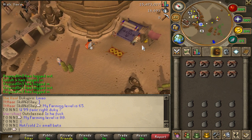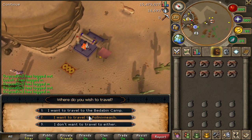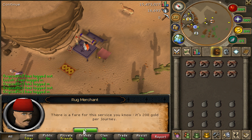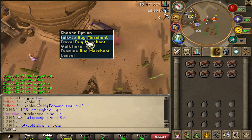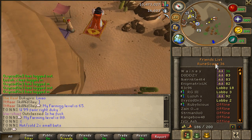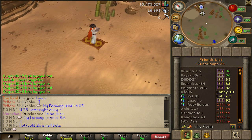Unfortunately I haven't done the Desert Treasure quest, so I can't teleport to Bandit Camp, but I can teleport to Bedabin Camp. I thought I was running away there. I'll pause this because this always takes like years.